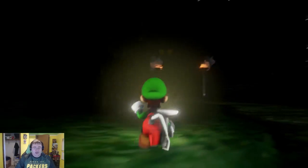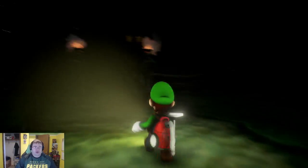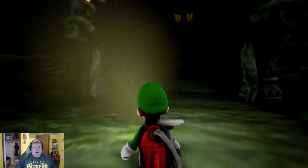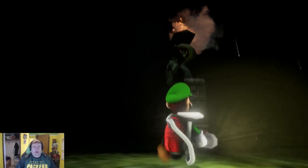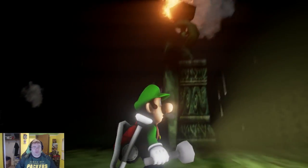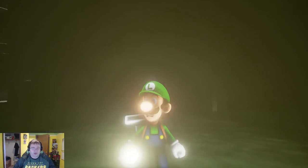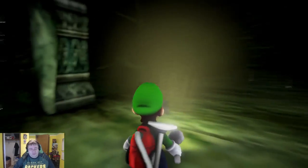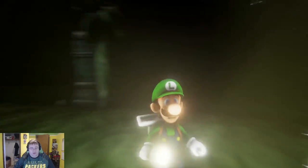Today we're looking at Luigi's Mansion. It should be noted that I don't think there's any actual gameplay — no interacting with ghosts or capturing or anything. You can get a cool look at the fire effects up there. I can also see some breath effects coming out of Luigi's mouth. His model overall looks pretty fantastic, though there's some obvious clipping with weird physics on his hose when I move the camera.